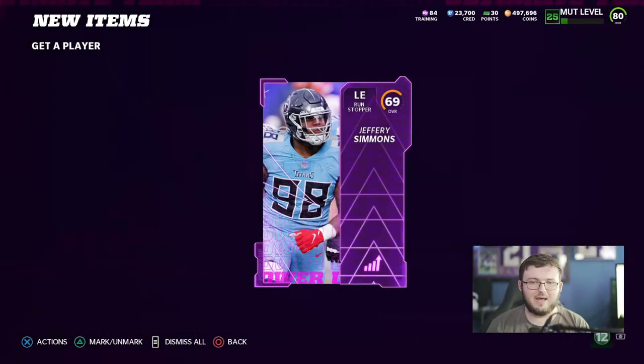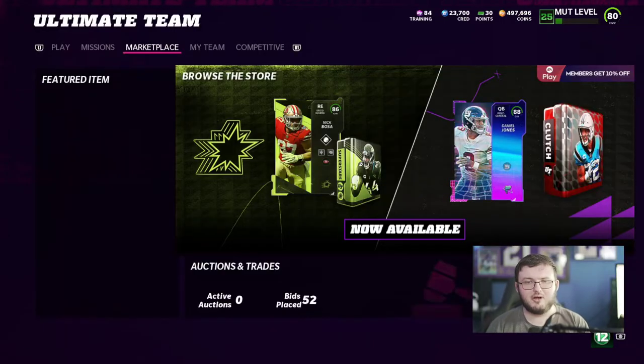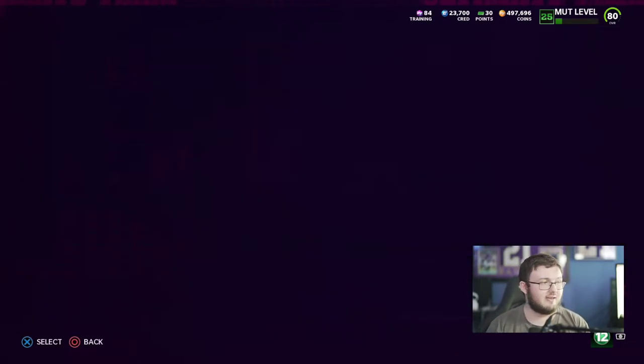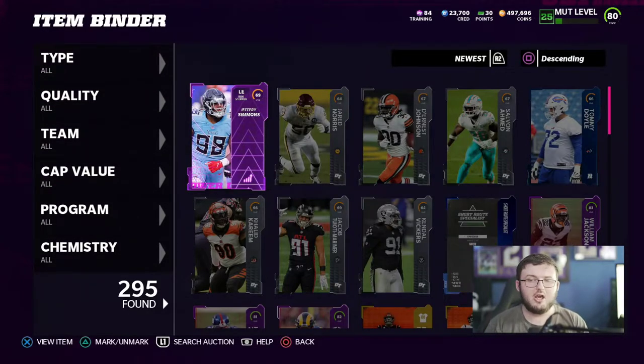Just like this — Jeffrey Simmons. We'll see how much he actually goes for. But the whole concept is you want to open up 20 of these packs — just start off with 20, nothing too crazy. And then once you get through 20, you're going to go ahead and sell all the cards you just pulled.